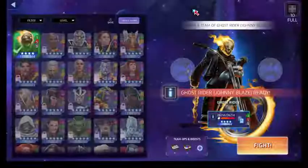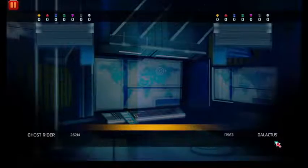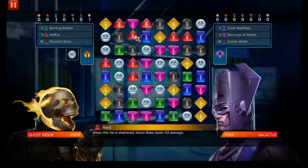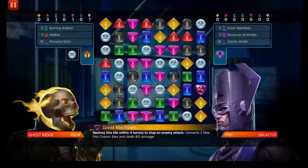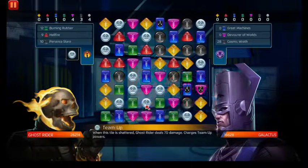We're throwing on team-up boosts and purple, because I'm not going to use any AP that actively affects Ghost Rider. You can't use team-up tiles in Crash the Titans, and you can use colors that don't affect the character — so you can go in relatively clean. Plus there's the boost milestone. Now some commentary on how Galactus works: his Great Machines tiles convert tiles into cosmic tiles and deal damage, so he's going to do that pretty much every turn, giving you a bit of time to do your work.